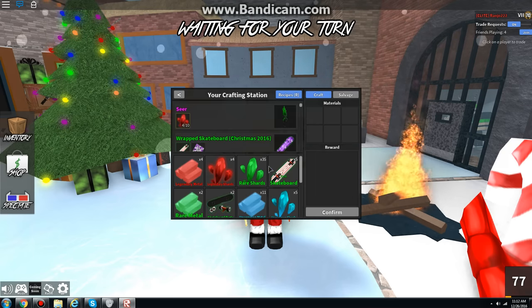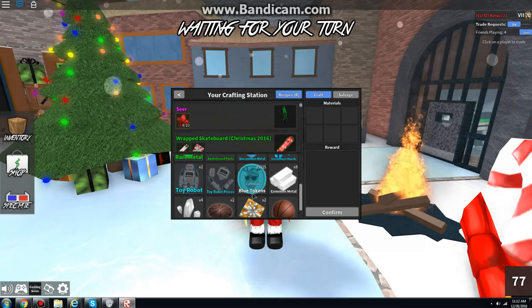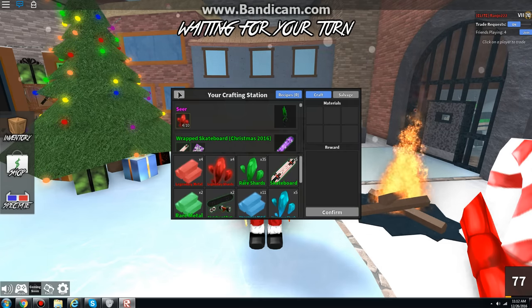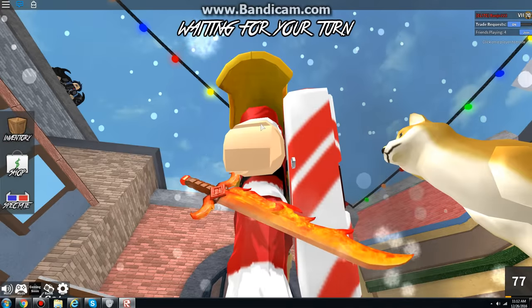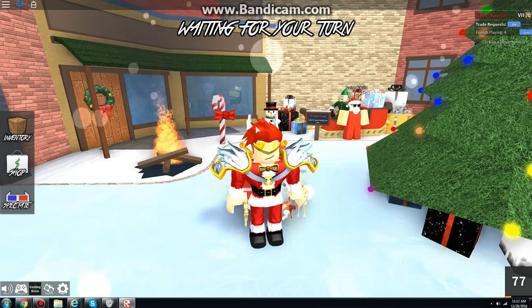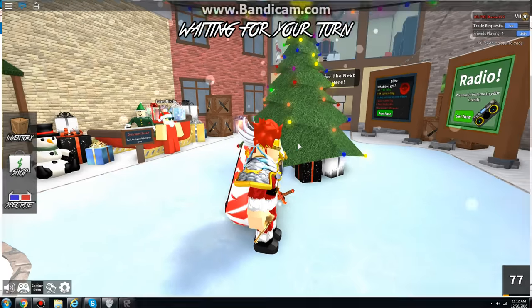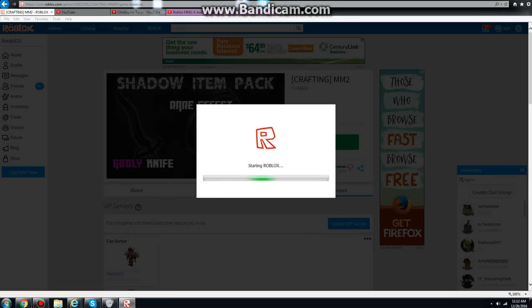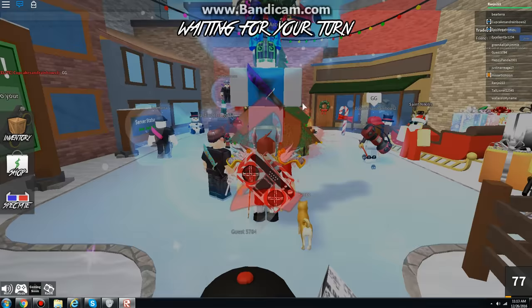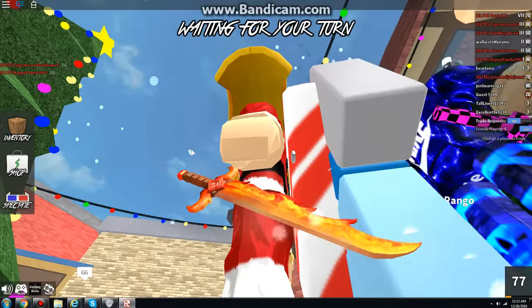Let me craft something first. Alright guys, I got it. I'm going to be playing. Here we go. Now let's try it out. Look, I'm in the server. Here we go guys — Ancient Flames, we're going to try it out.